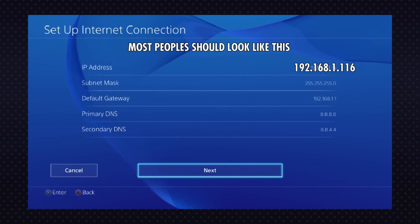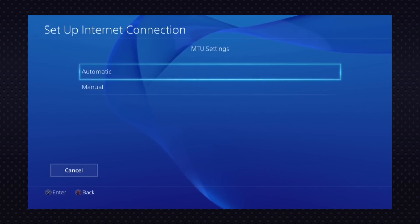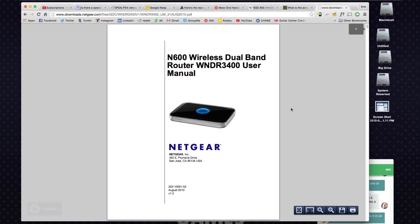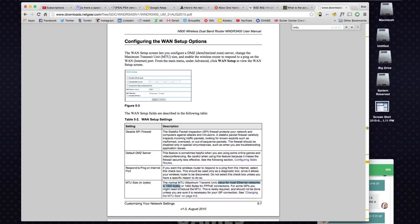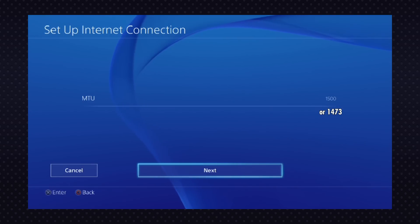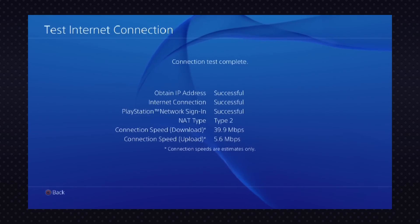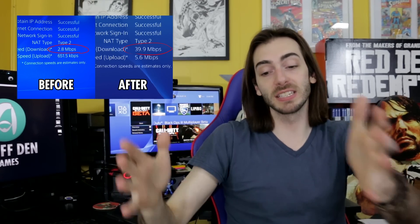Click Next and you'll see MTU settings. This stumped me for a bit because I didn't know what it is. If you don't know what type of router you have, click Automatic. If you do know, Google the name of your router plus MTU. Most routers support an MTU of 1500, but if you're experiencing problems, you may want to pull that down to 1473. Finally, do not use a proxy server. After all that, these are the speeds I was left with.